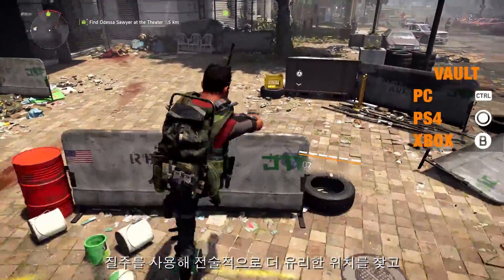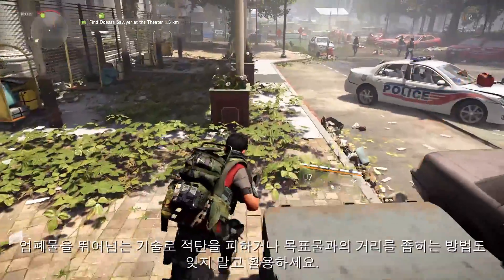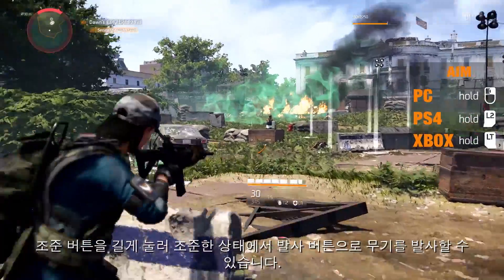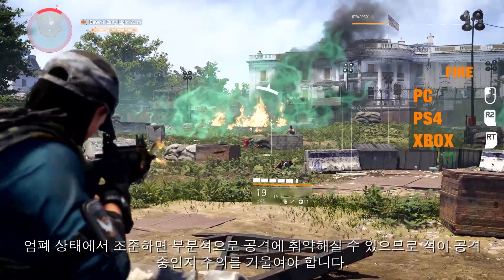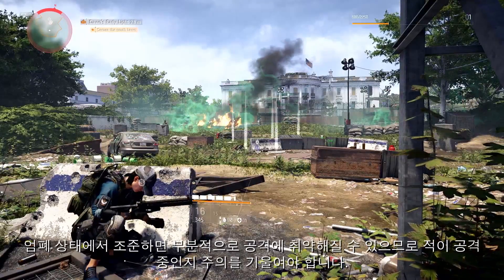Don't forget to use sprint to find a better tactical position, and use vaulting over cover to either get out of the way of enemy fire or close the gap on your target. To aim, press and hold the aim button. You can then fire your weapon with the fire button. Aiming from behind cover will make you partially vulnerable, so keep an eye out for incoming hostile fire.